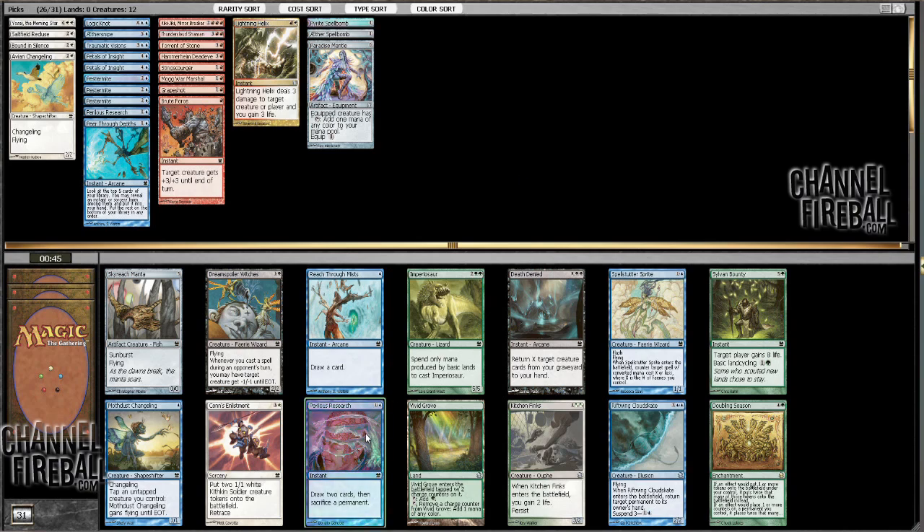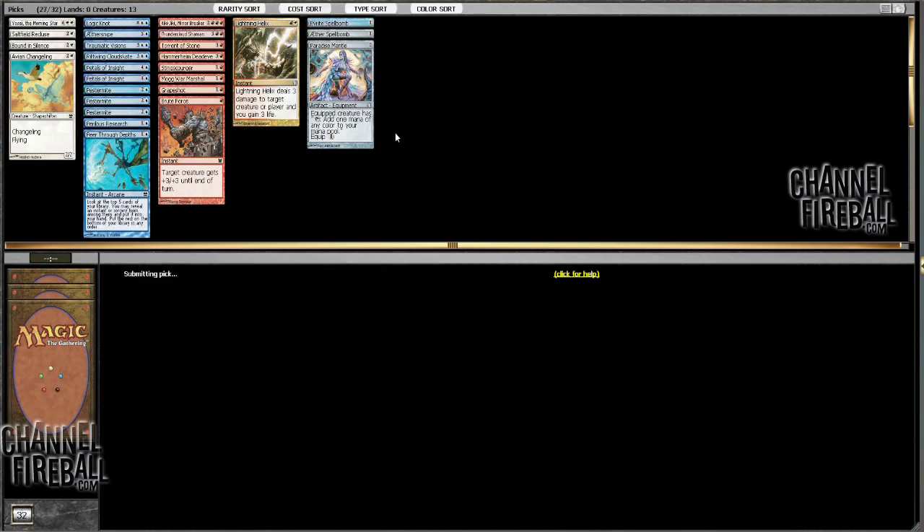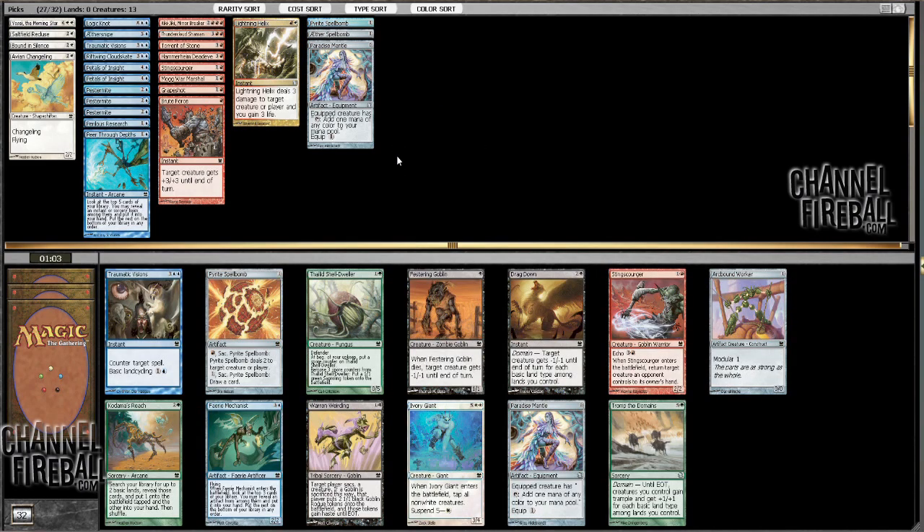There's cool Perilous Research. Spellstutter Sprite — actually, Spellstutter Sprite would be great here. I kind of wish I'd taken... What did I take over the other Spellstutter Sprite? Maybe that was actually the Bound in Silence. Either way, we're taking Cloud's Guide here. There's another Sting Scourger or a Pirate Spellbomb. I imagine the Pirate Spellbomb's better.